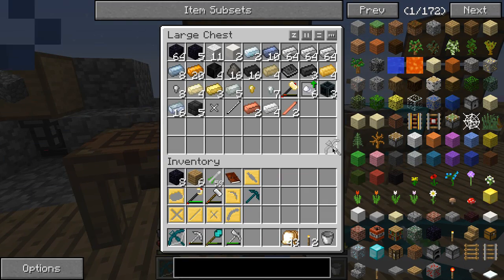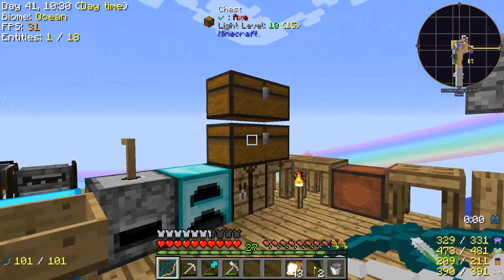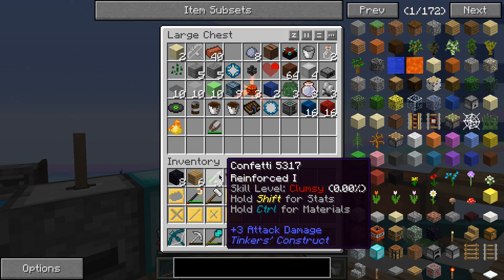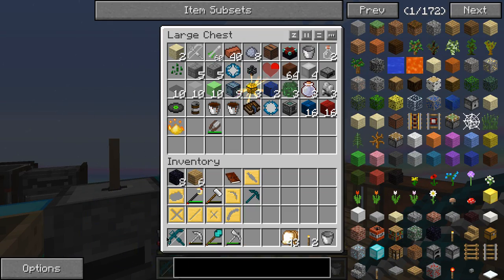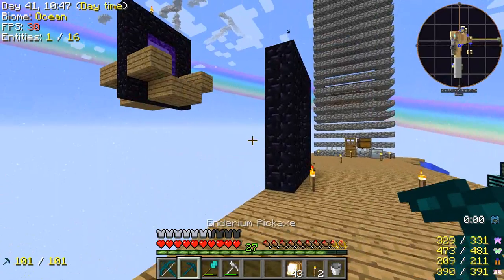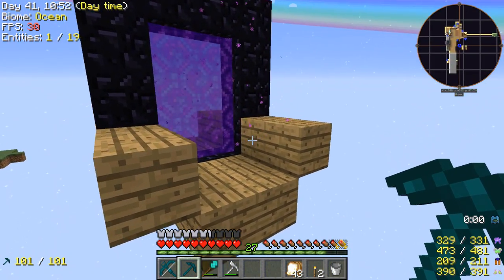For now I'll just use the confetti. Where can I put this? I'll put it in here. First thing I'm going to do is go to the nether and get that redstone, and get the redstone plants going, because I really need redstone.